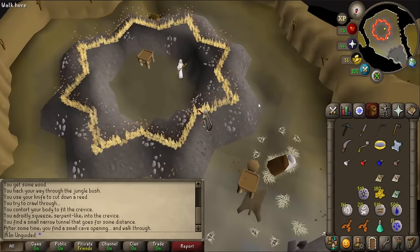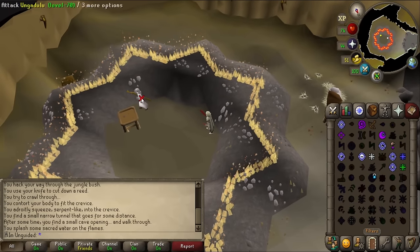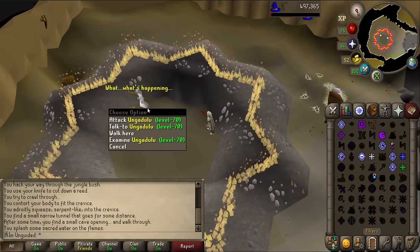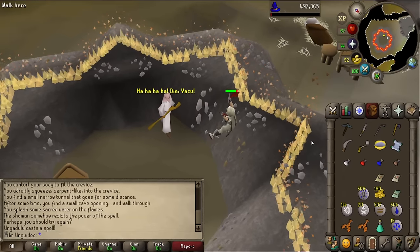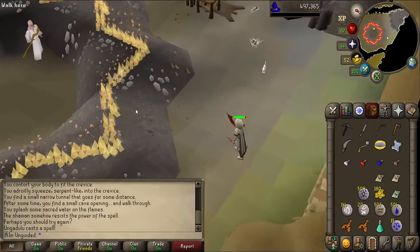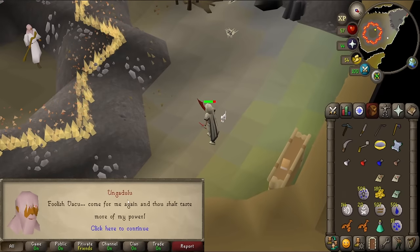Use the golden bowl on the fire and we're in. Moment of truth — Curse on him. Oh boy, it's going. It's working! Yes! He's attacking me. That worked. 'Come for me again and thou shalt taste more of my power.' The shaman somehow resists the power of the spell — perhaps you should try again.